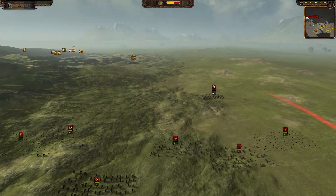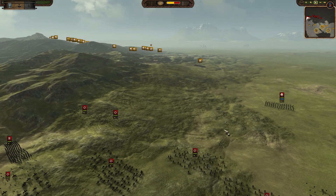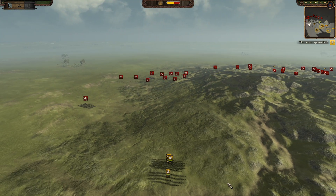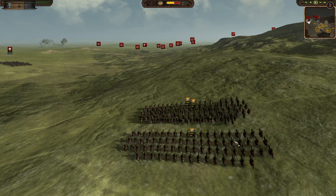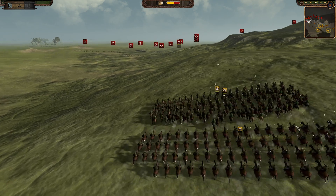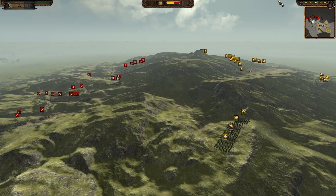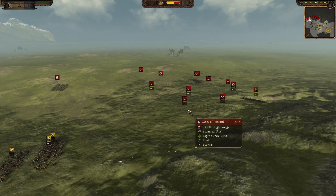We have a whole host of warg riders of Isengard here, slowly prowling towards the battlefield, and they are facing off against the Rohirim. This is supposed to replicate the ambush you see in The Two Towers between the wargs and the rise of Rohan, with Legolas, Aragorn, and Gimli getting stuck in, and Aragorn falling off the cliff just before the Battle of Helm's Deep. It's kind of like that battle here, in a rocky, hilly area.